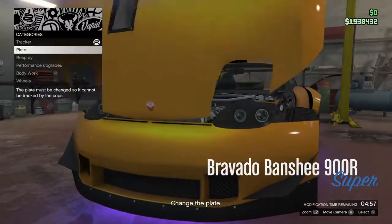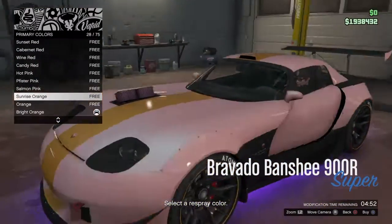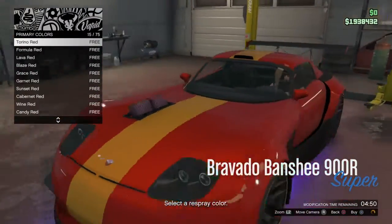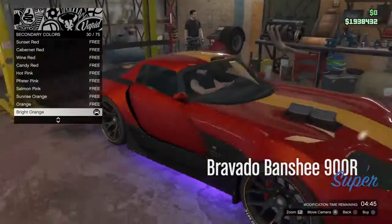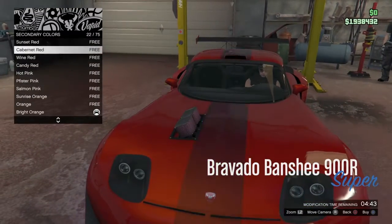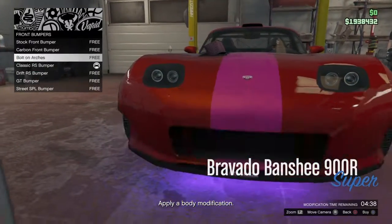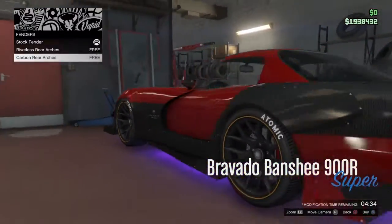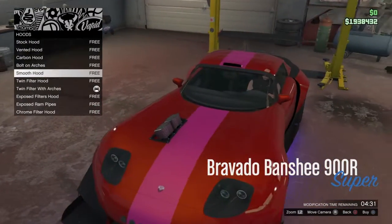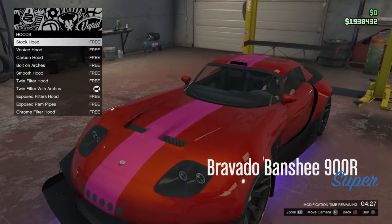What I do is go full showroom dealer — you get to change the tracker, plate changer, and full modifications. Let's modify this Banshee: red secondary color, hot pink. This is what you get with full modification — but if you don't pay for it, you don't get this.